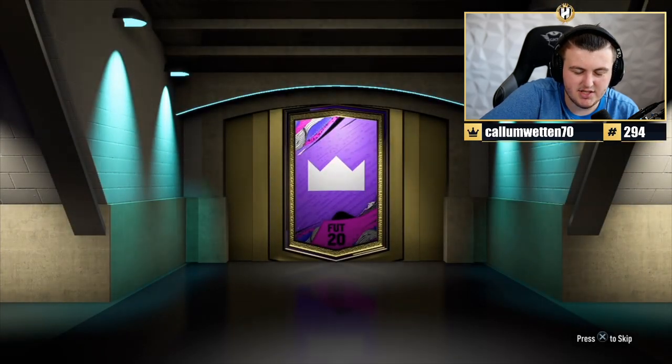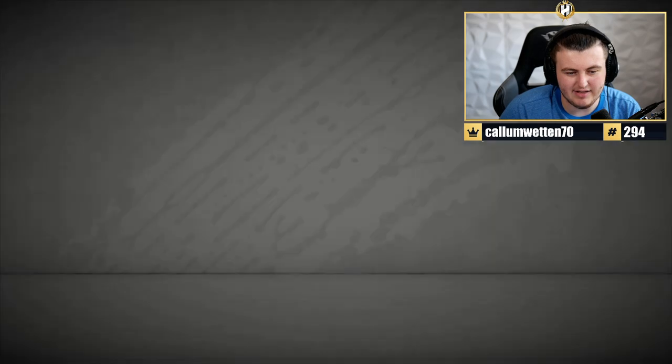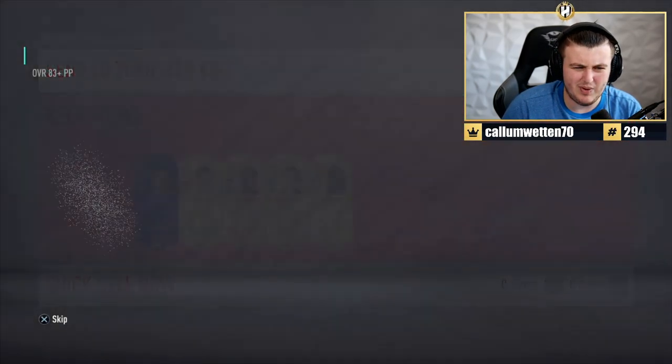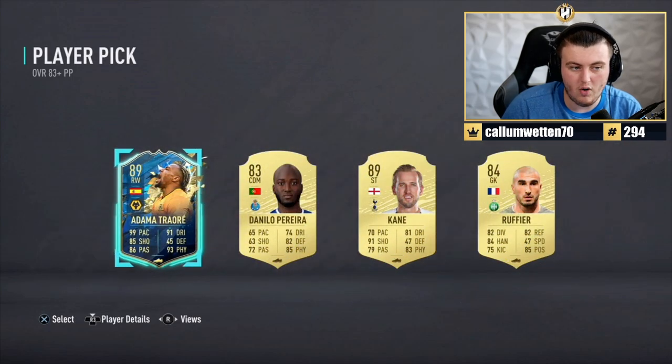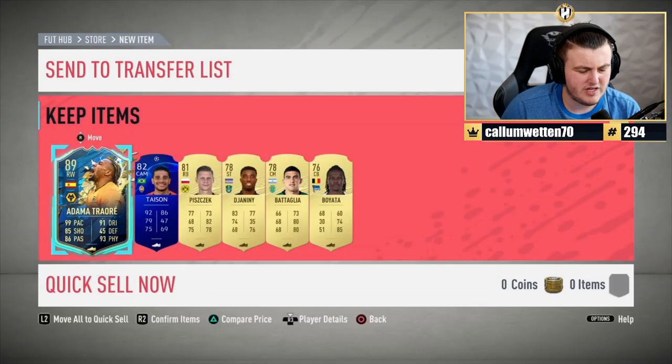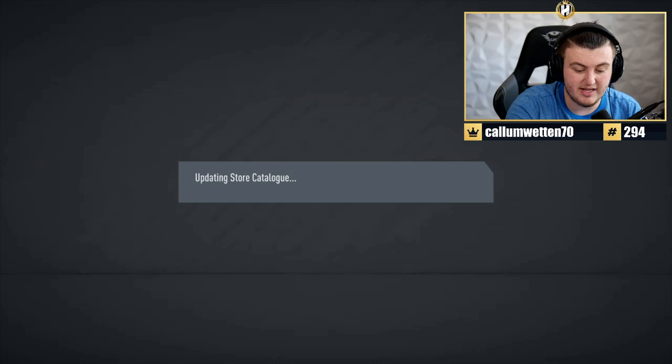Next pack - SNFC. What are we getting in this one? Come on EA, give them a Team of the Season in the prelim packs. In the player pick - Adama or Harry Kane. It's got to be Adama, you don't want Harry Kane there, but that's not bad. I wonder if Team of the Seasons are still in packs.